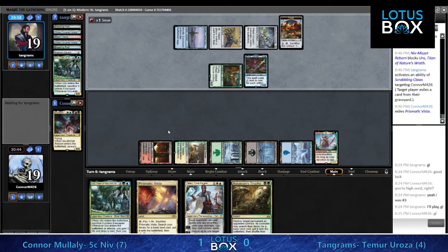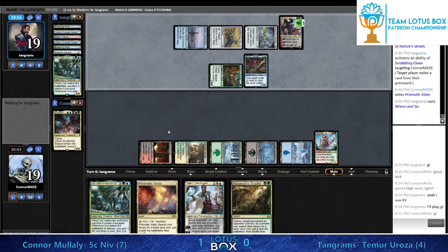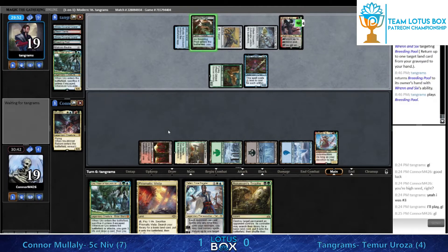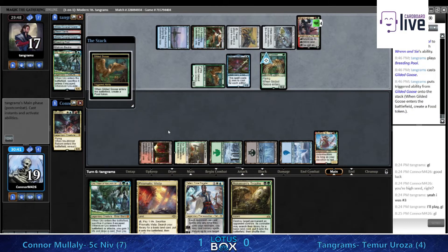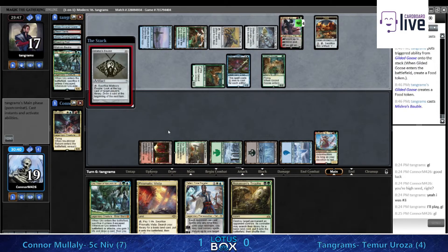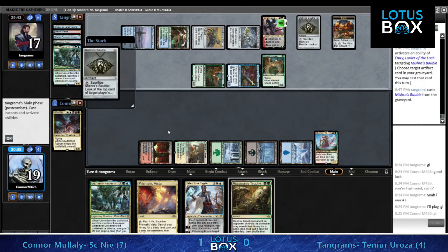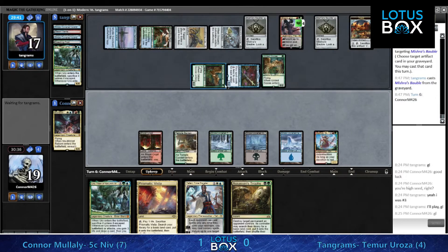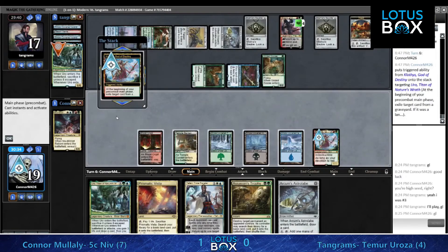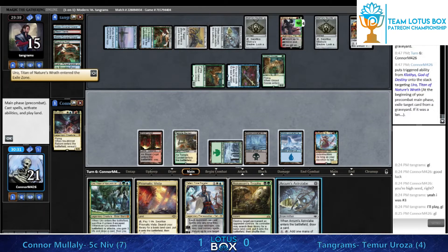Ren and Six is very good here - must have drawn that off the Uro trigger. Now we've got a game again. There's an extra food so Tangrams continues to make mana off the Goose, and he's looking like he has pretty much the same amount of resources as before all the Boiling happened. Ren and Six huge draw there - and no ability to kill it now without Assassin's Trophy, giving your opponent a land.